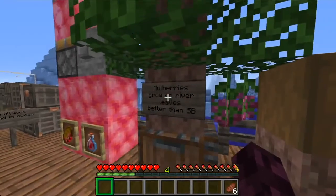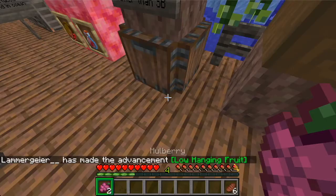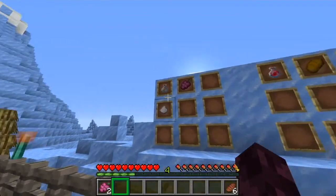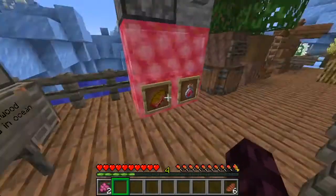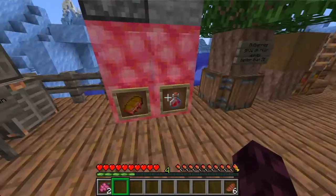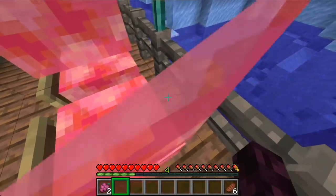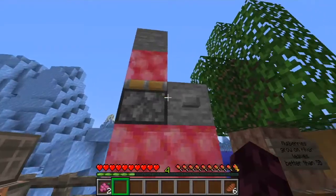Next up we have mulberries. They grow on river leaves and they're slightly better than sweet berries. You get a nice advancement — 'low-hanging fruit' — pick mulberries from a river tree. You can make mulberry jam with sugar and a mulberry in a bottle, craft that with bread to make mulberry jam bread. And if you get four mulberry jam in a 2x2, you can make a mulberry jam block. You can walk through them sort of like cobwebs, but they also work like slime blocks.